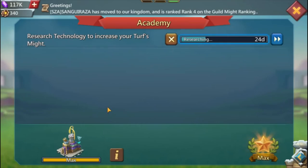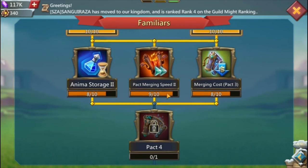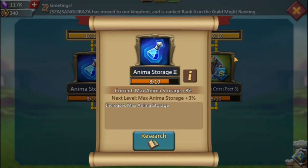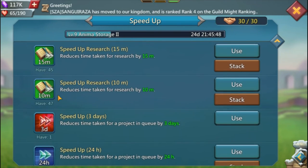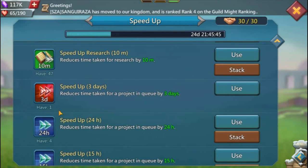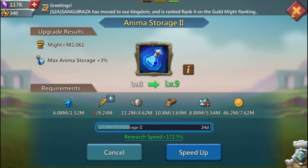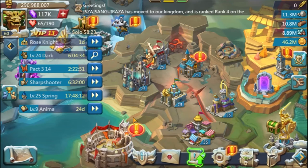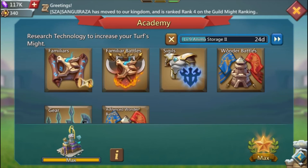On this other account I don't have pack 4 unlocked yet - I'm currently working towards it and really close. I'm only missing three to six research items. I don't have a lot of research speed ups as I just did a Watcher recently, and I keep my normal speed ups for troop training mostly. This account is about 20 months old.